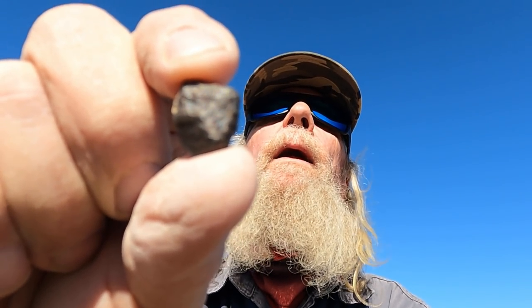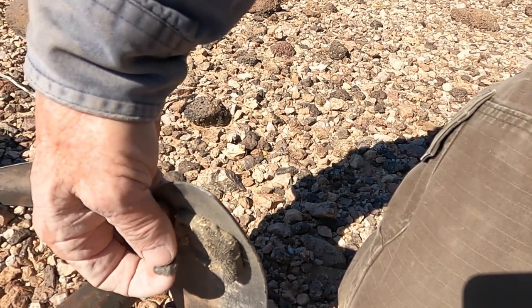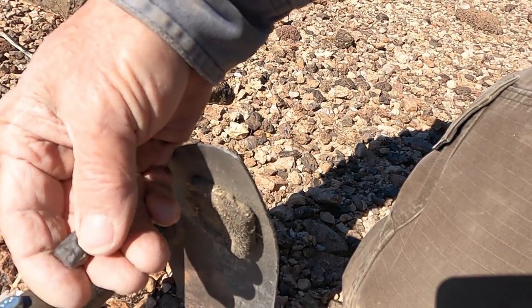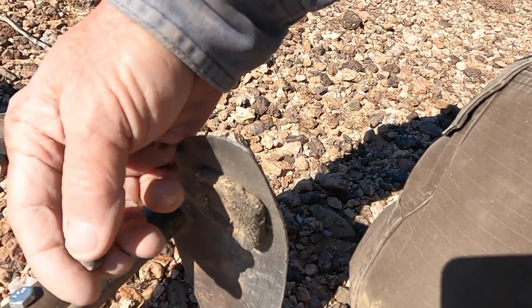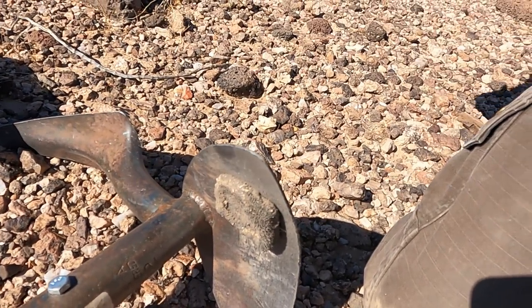Look what I got! This, my friends, is a meteorite — a small piece. You can see it's smooth, and the main thing is when you find something that sounds right, it's got to be magnetic out here. Watch — it's very magnetic, jumps right out of my hand. That is a piece of Franconia meteorite. Doesn't look like much, but if I polished it you'd see metal flecks — nickel iron. You can see a little fusion crust on there. I'm jazzed — got one!